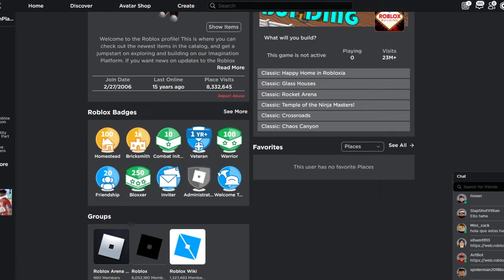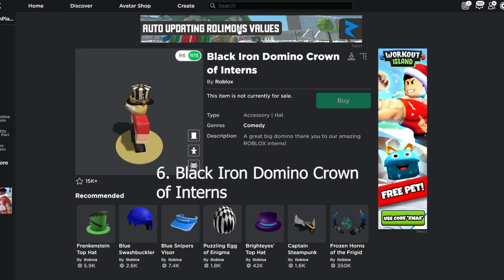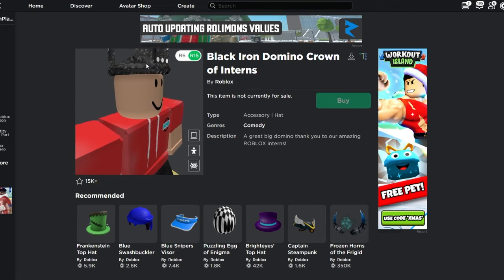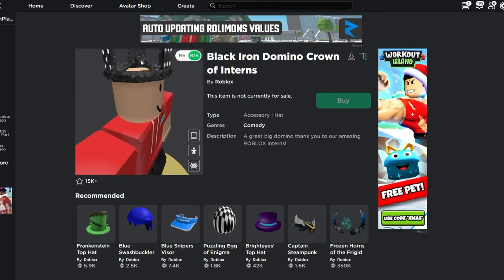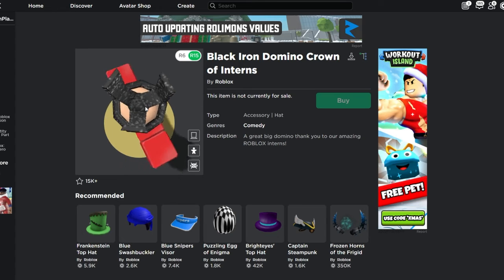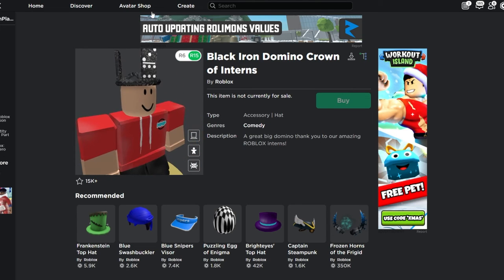The next item is also a black iron item called the Black Iron Domino Crown of Interns. I'm not sure about this either, but I assume it was given to workers or admins at Roblox — maybe long-time admins. In my opinion it looks pretty cool.